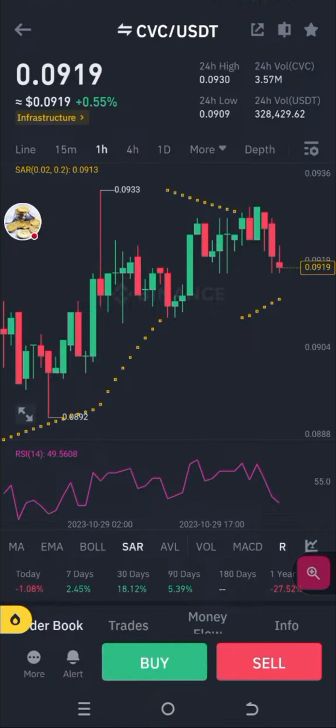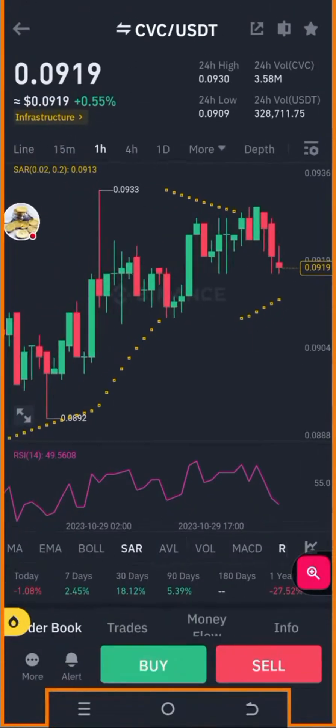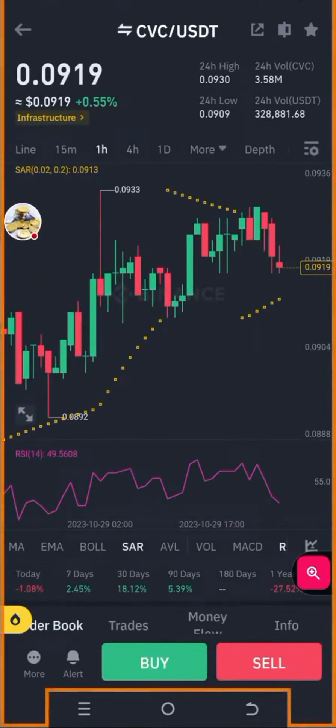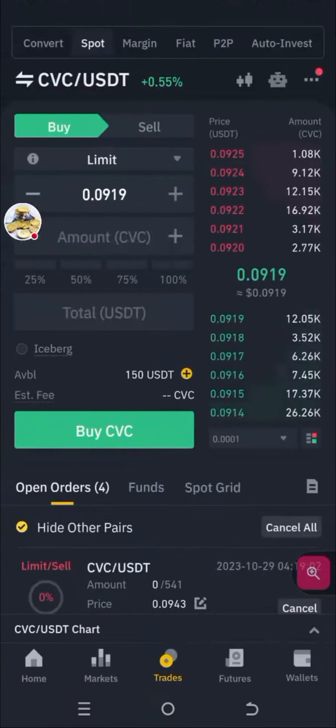CVC is going down. When I checked it earlier for the live it was like nine two or nine three, something in that range. Anyways, this is the actual situation — it's going through a little dump. It's still going to go back up. Parabolics are still underneath and even though the RSI went down, let's keep our fingers crossed. CVC, we're rooting for you.